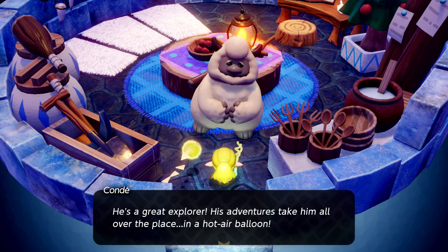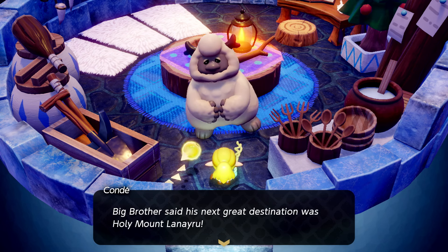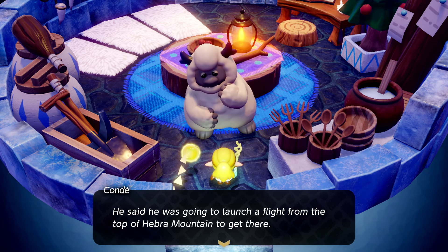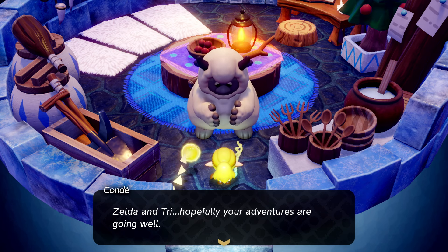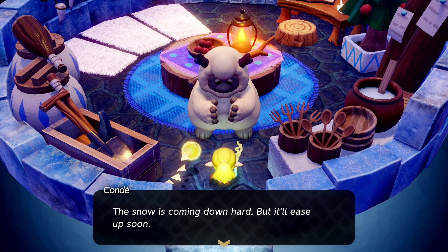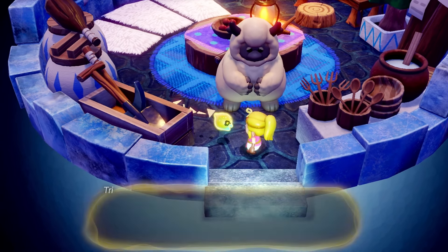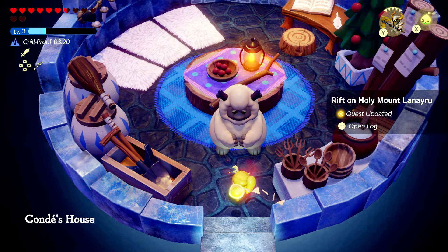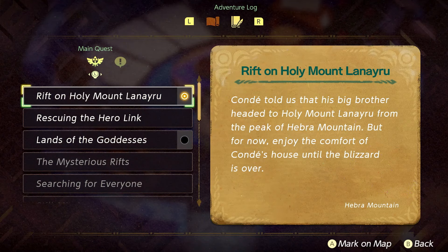'We're trying to reach Holy Mount Lanayru — do you know how to get there?' 'Lanayru — oh, Conda does know that name! Big brother told me about it. He's a great explorer — his adventures take him all over in a hot air balloon. Big brother said his next destination was Holy Mount Lanayru. He said he was going to launch a flight from the top of Hebra Mountain.' So if we need to catch a ride with that hot air balloon, we might want to hustle.